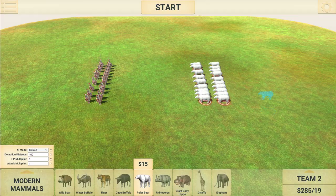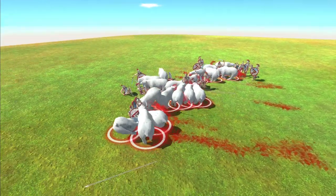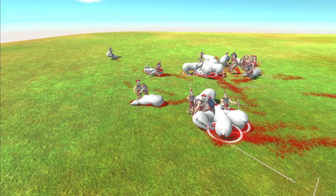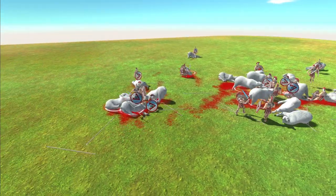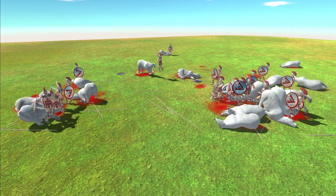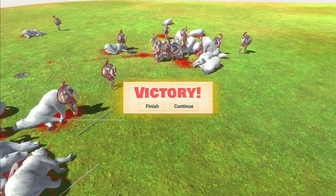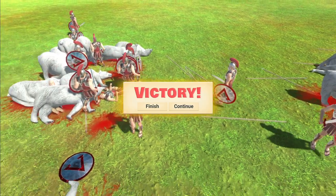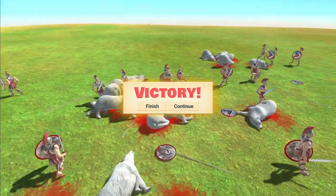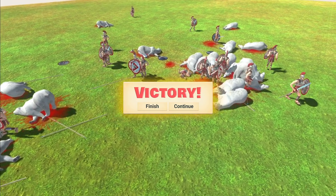On to battle number three: the Polar Bears. Their value is also $285, so slightly over the Spartans by $5 — not a lot in it. In theory they should be similar to the Cape Buffalo in strength. But the Polar Bears are dying really quickly, which makes no sense when they're a dollar more than the Cape Buffalo. They must have less health, because barely any Spartans even died. That makes no sense — a unit costing $1 more than the Cape Buffaloes, who annihilated the Spartans, and yet the Spartans annihilated the Polar Bears. Very confusing, but they're very good against Polar Bears.